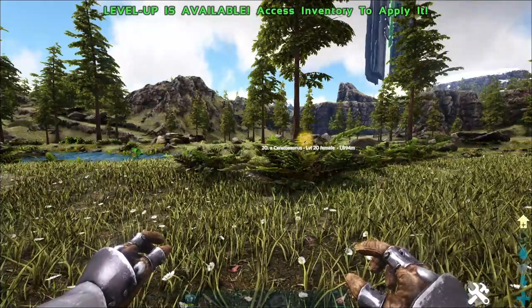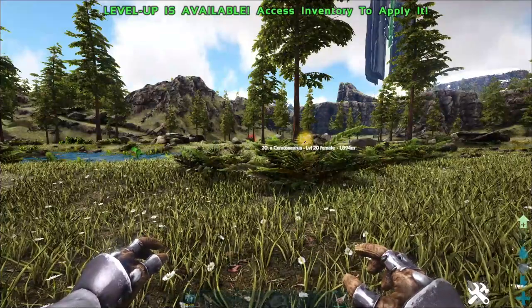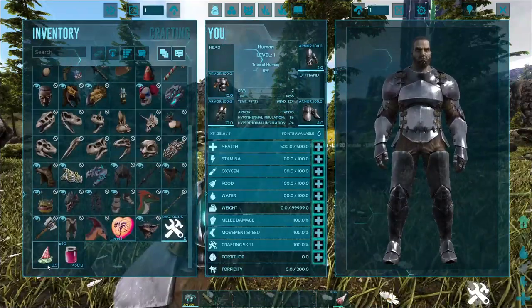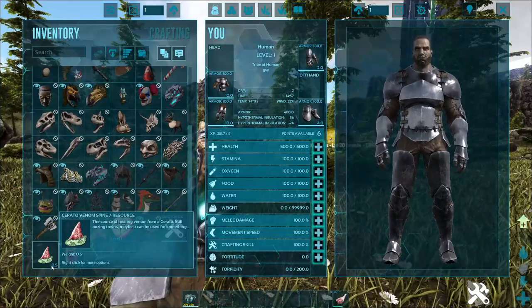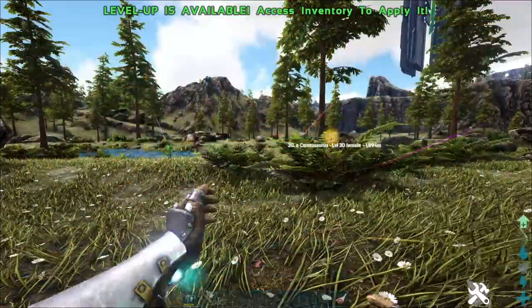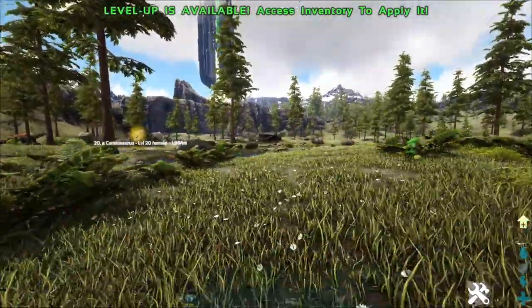They're not hard to find around here. On the Island, yeah, around the Green Obelisk again — it's just an open plains area. What you're going to want to do is hunt down a couple of them and get some Cerato Venom Spines. Once you have about ten of these, you can craft one of these: a Hemoglobin Cocktail. A Hemoglobin Cocktail is basically what you're going to use to feed your Ceratosaurus.